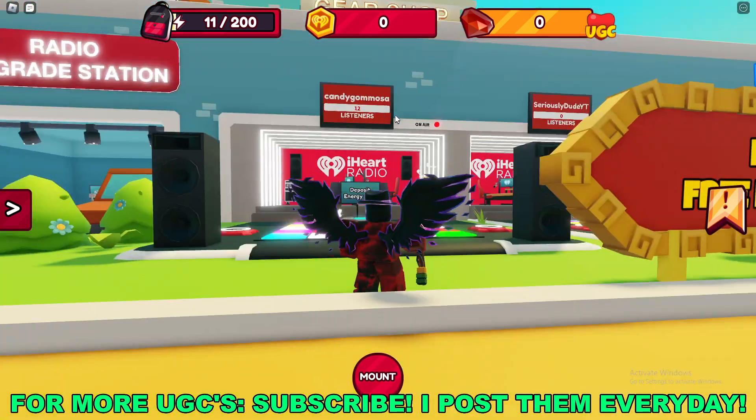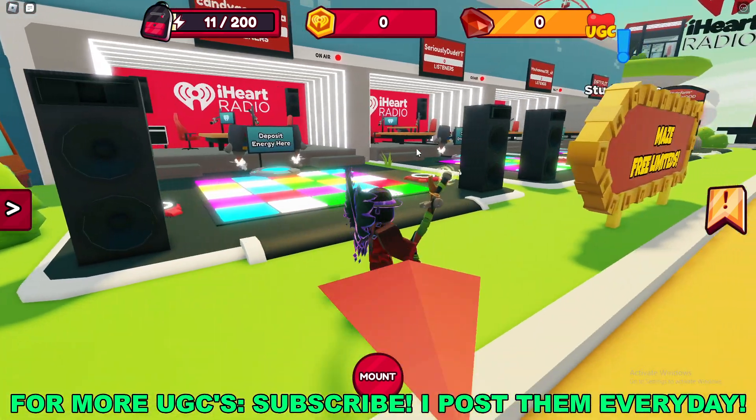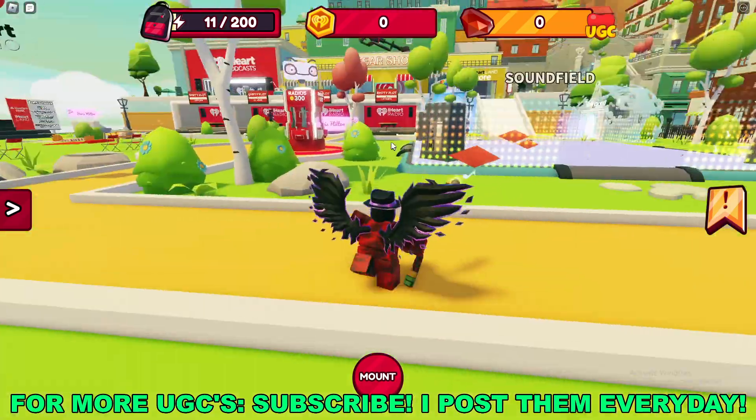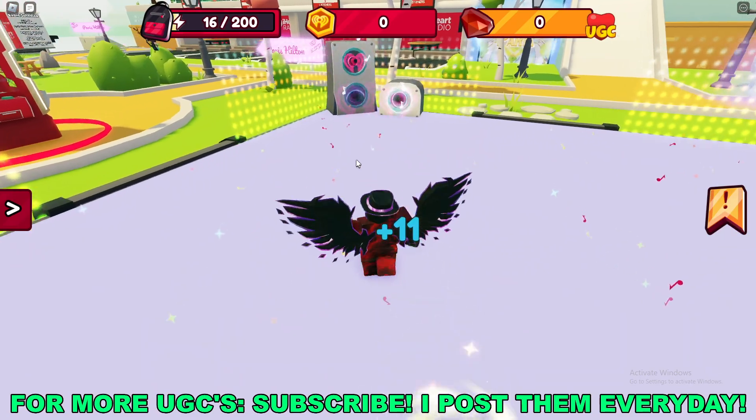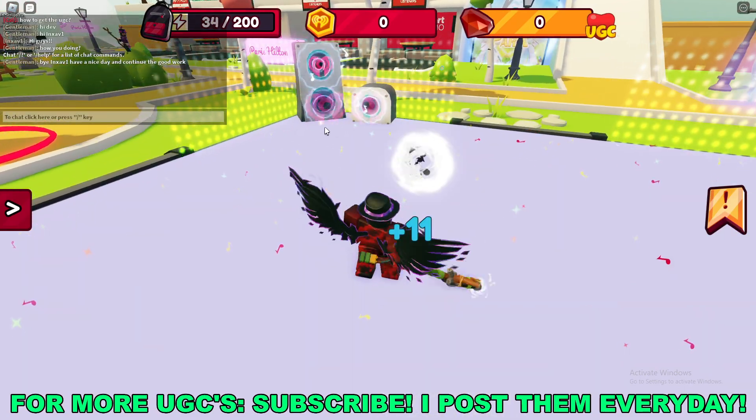First, go over to one of these empty plots or radio stations and claim it. Then go over to the sound field and start clicking with this thing, and you'll see your sound meter at the very top left going up.